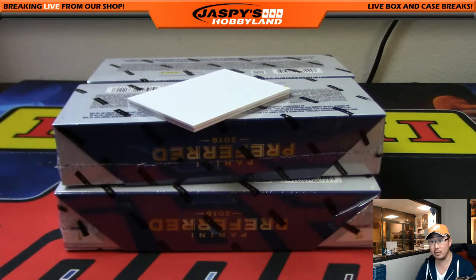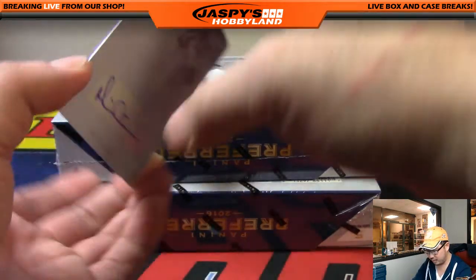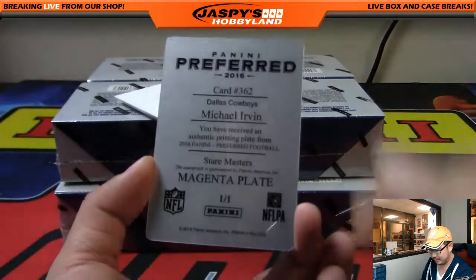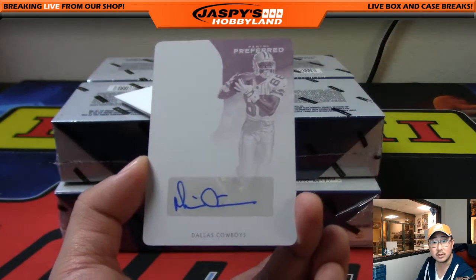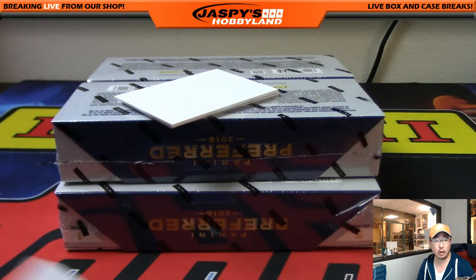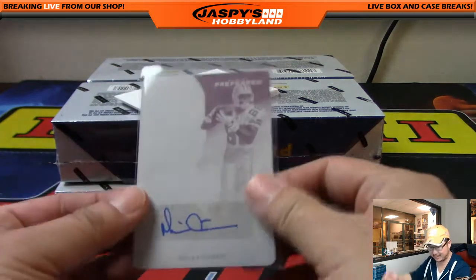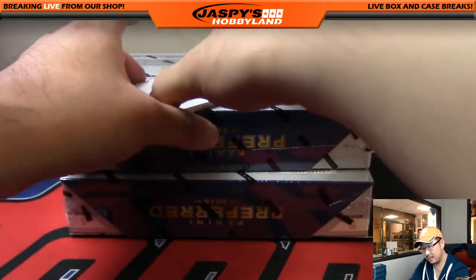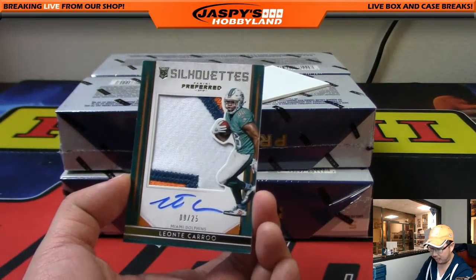Nice start for Mike. Train whistle! That goes to the NFC East — that's Michael Irvin, Dallas Cowboys. This is part of the Stairmasters set. Lee Fulton with the NFC East — all aboard the Big Hit Express! And the silhouette auto is Leontic Carew, 9 out of 25, with nice color in there as well.